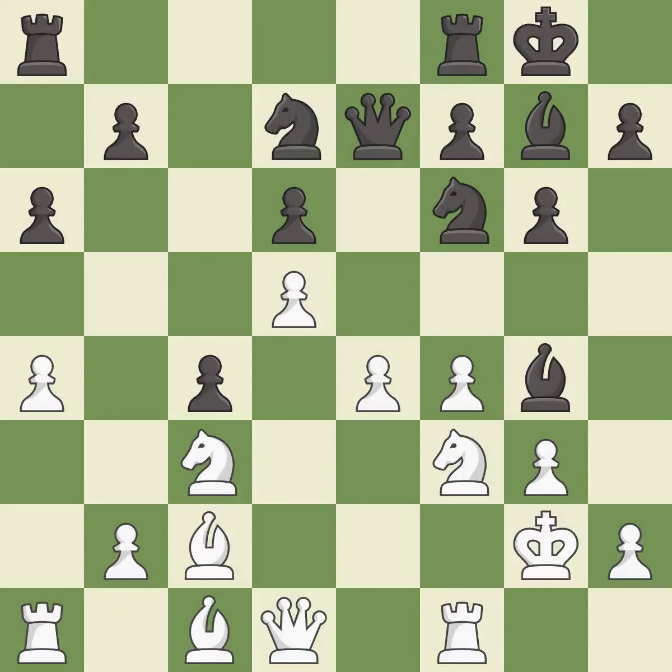The rooks can see each other now, allowing them to provide mutual defense — it is good. The opposing bishop is kicked by a pawn and must now move or be captured — it is good.